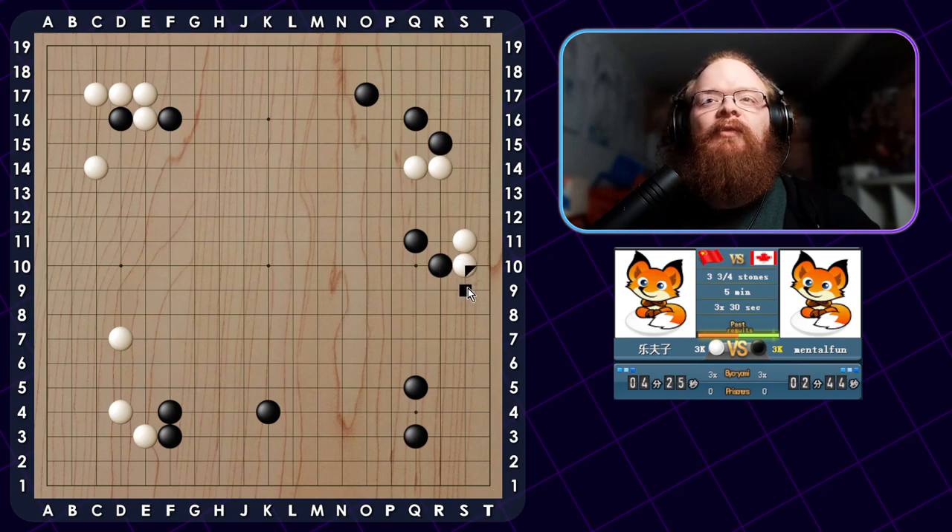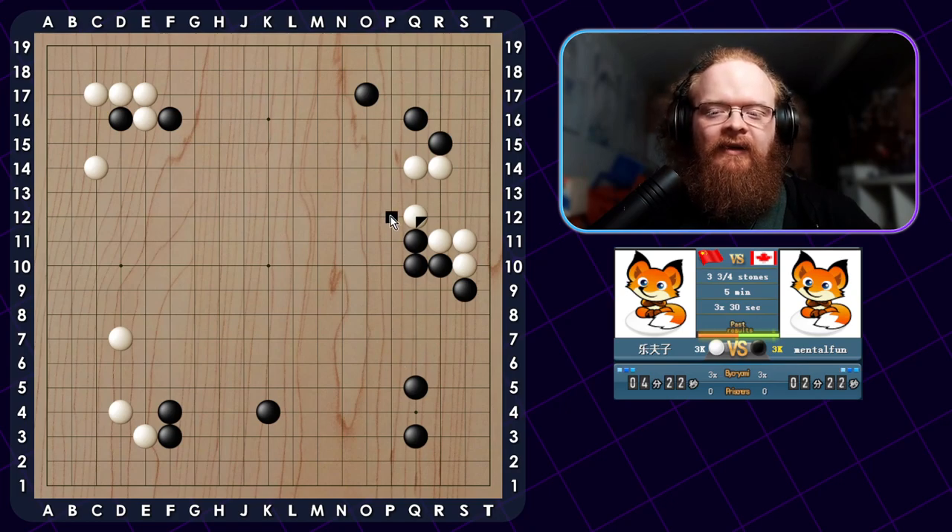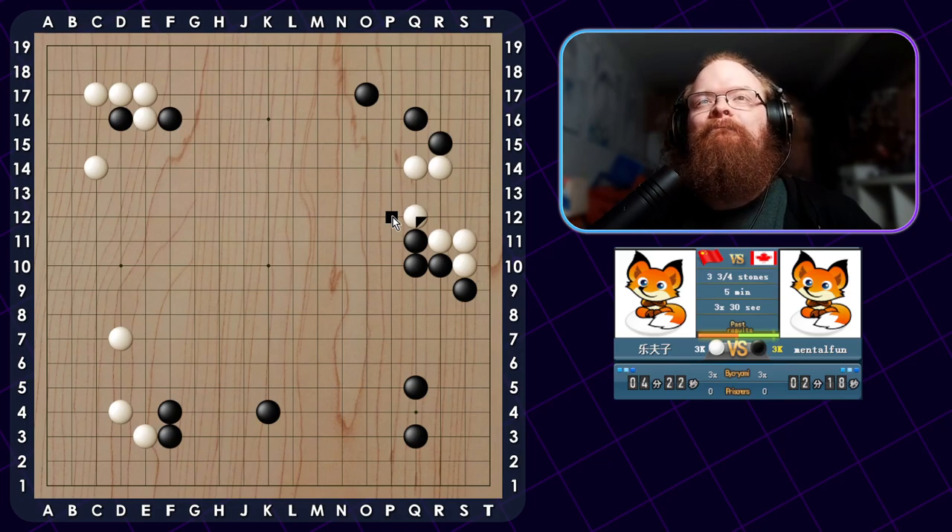If he pushes I can just block, because he's weaker than I will be. For endgame this connection is better, but there's a fight right now, so the outside connection is more important. So he's kind of alive for the most part. But this hane right here is really nice. He kind of has really bad shape - he needed to jump or something. This hane feels really painful, honestly.